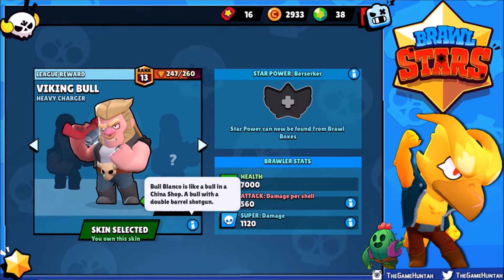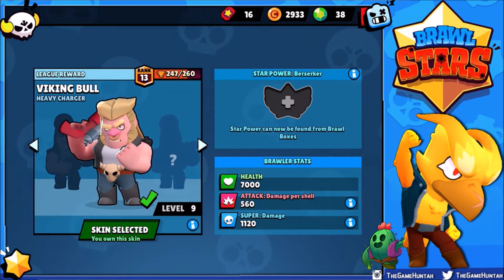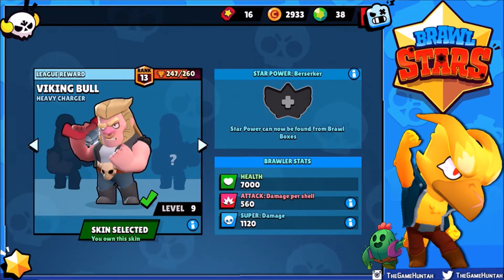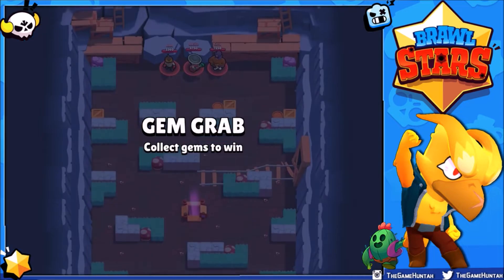Currently at level nine, Bull's stats are ridiculous: 7,000 health, 560 damage per shot, and 1,120 damage with the Bulldozer. We're going to grab the Berserk star power — and it's really cool because when Bull falls below 40% health, his reload speed doubles. His attack is already ridiculous; imagine it with double reload speed! You guys are going to be the first ones seeing this — we'll get Berserk after one battle.